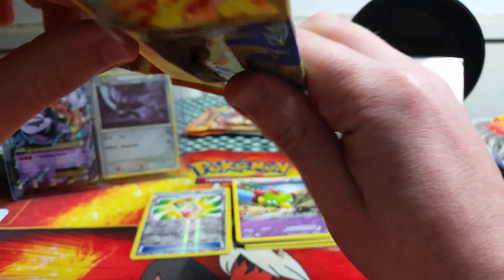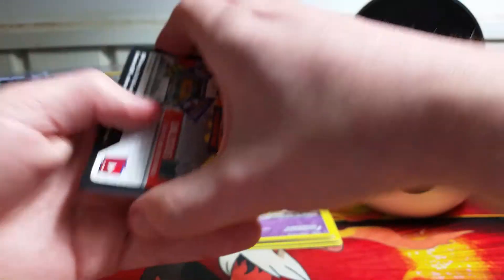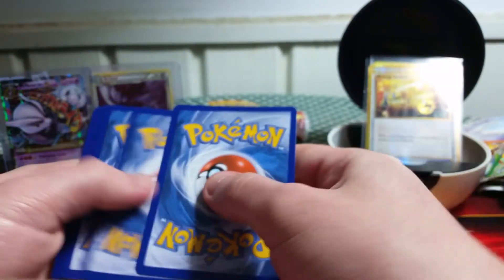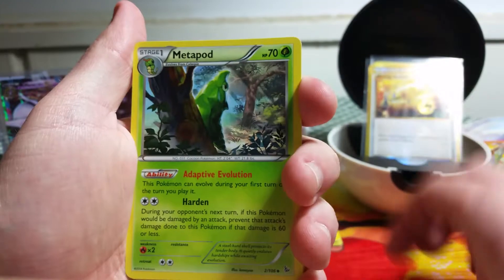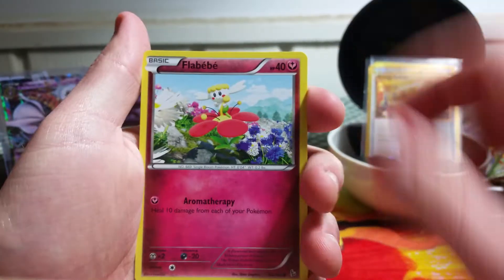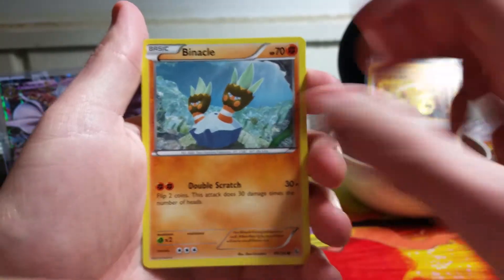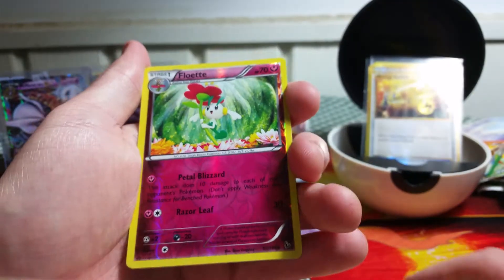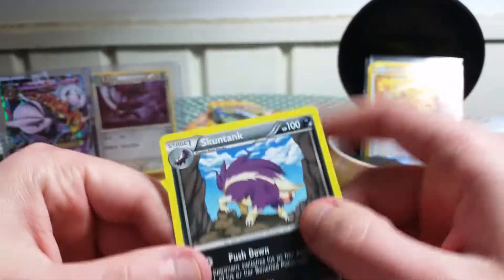The code card is actually right in this set, which is a rarity in itself anymore. Let's see what we can get out of this pack. We have a Maractus, a Metapod, a Love Disc, Geodude, Flabebe, Stunky, Roselia, Binacle. Reverse Holo is a Floette, and the rare is a Skuntank, non-holo. So not the best pack right there.